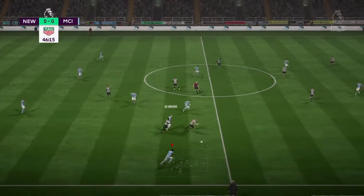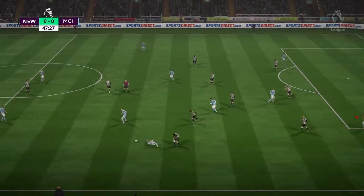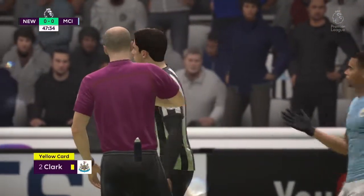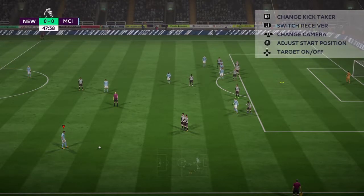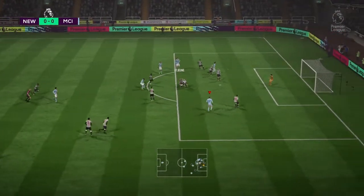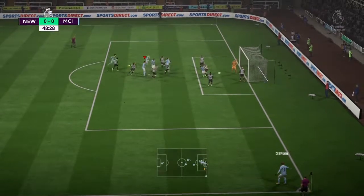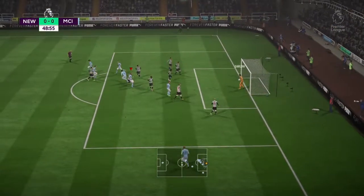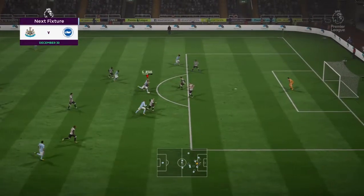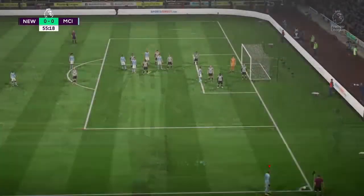Kevin De Bruyne on the ball, overlap from Walker. We can find Gundogan — but now Jesus with a little bit of space. I was thinking about the return to Kyle Walker and we get absolutely annihilated. Clark goes in for a slide tackle — yellow card for absolutely no reason. We whip it to the near post — decent delivery, we get a header. Deflection gives us a corner. Kevin De Bruyne whips it in, Kompany gets up but it's an easy save. Goretzka through to De Bruyne — a touch and a strike from Jesus, but again the goalie is in the way. Oh my god, I don't know what to do.